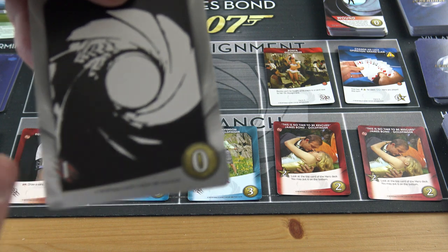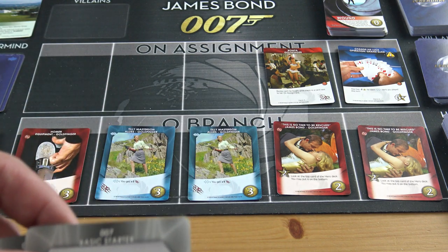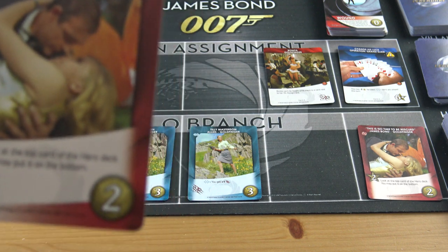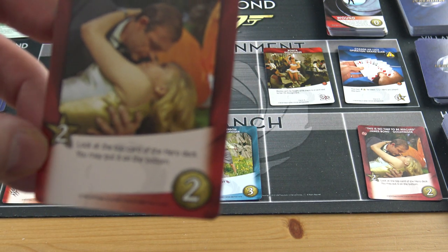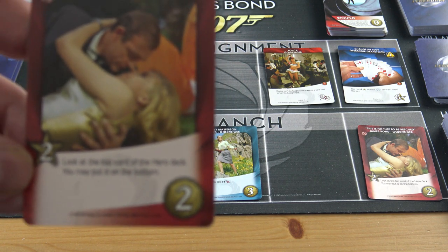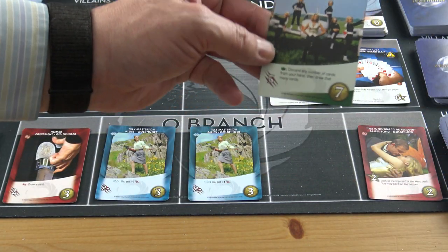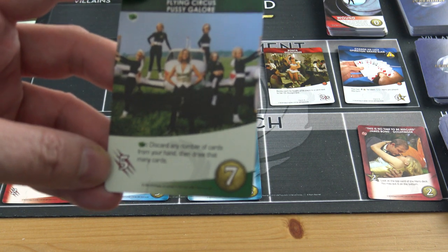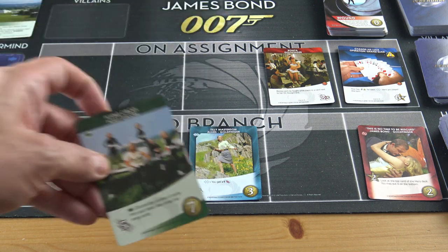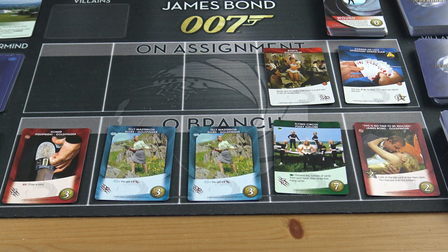I can't do anything with the remaining one fight point, but I have two coins to spend. I buy a card that has an ability: look at the top card of the hero deck and you may put it to the bottom. I fill up the empty space in the row — a nice five-fight card appears but it costs seven to buy. That was a good round overall.